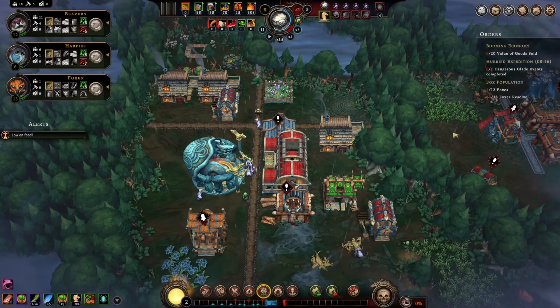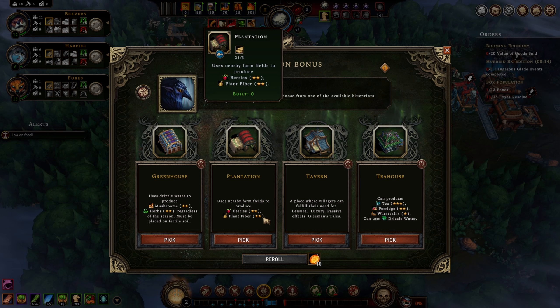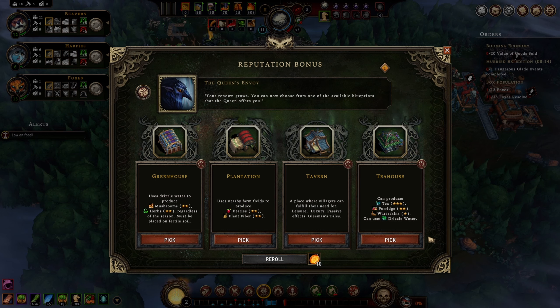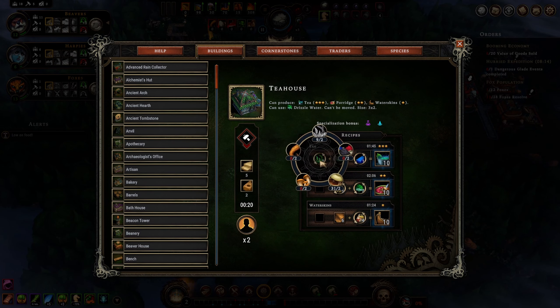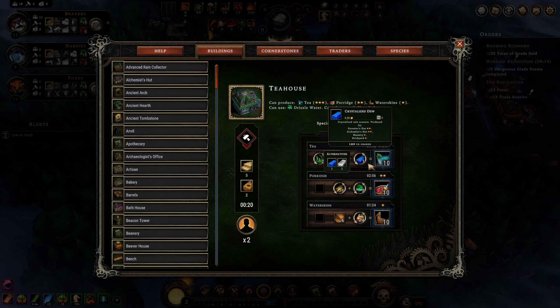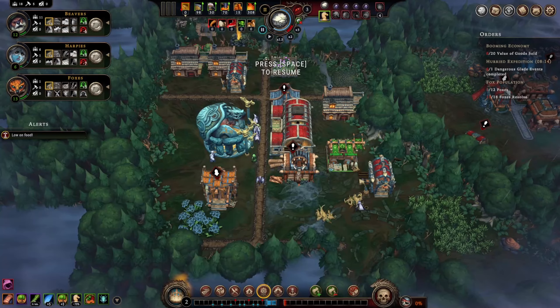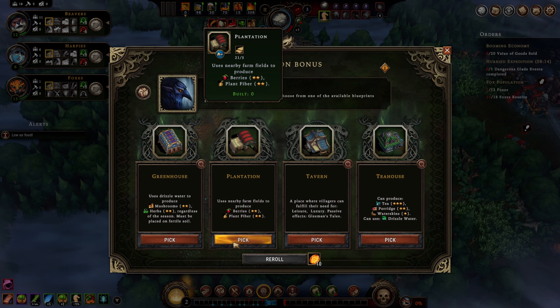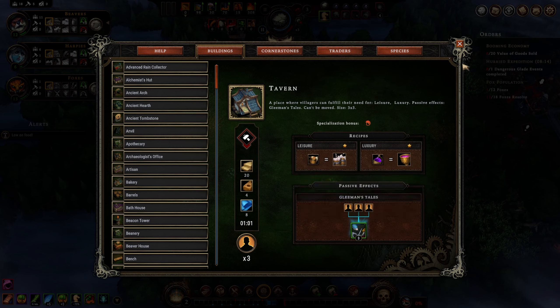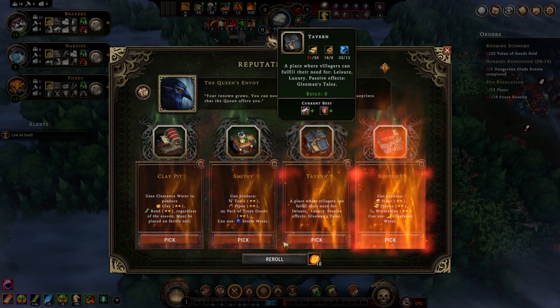We haven't seen a drizzle water geyser yet — no geysers around here — so I'm not going to take the greenhouse right now. Plantation for berries and plant fibers is not terrible, we do have fertile soil. The tea house for tea production and porridge — we can definitely use the tea if we get a treatment facility. That costs water; we do have a clearance water geyser. We're getting resin from trees; we'd need copper bars and crystallized dew, which we have a smelter for. Copper is hard to find here so I'll take the plantation to make sure we have easy access to food.